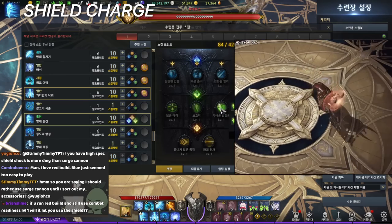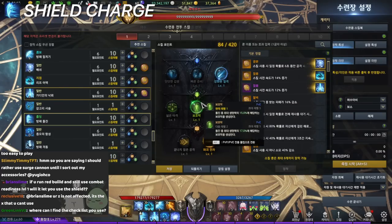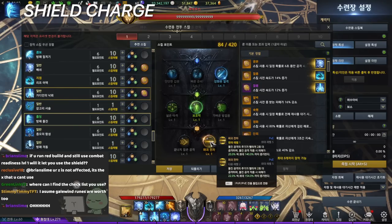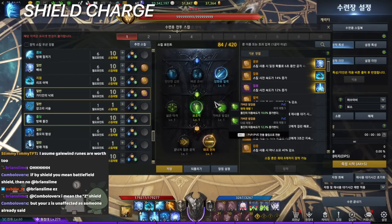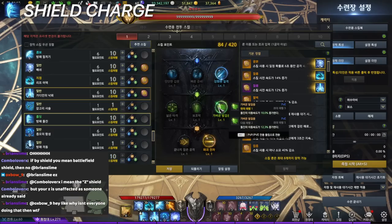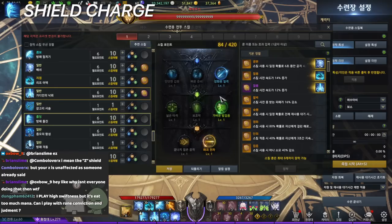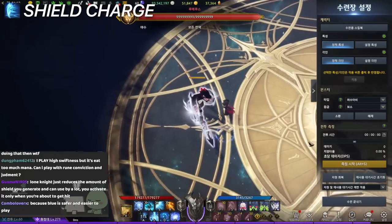Shield charge tripods are defense, damage, or cooldown — usually go maximum damage, then the shield tripod for more hits. The second tripod is a preference: some pick it for range, some for more shield while charging since you get hit often. Personally, I leveled swift movement to the max so the shield charge moves really fast. If you level that tripod up fully, you move much faster.